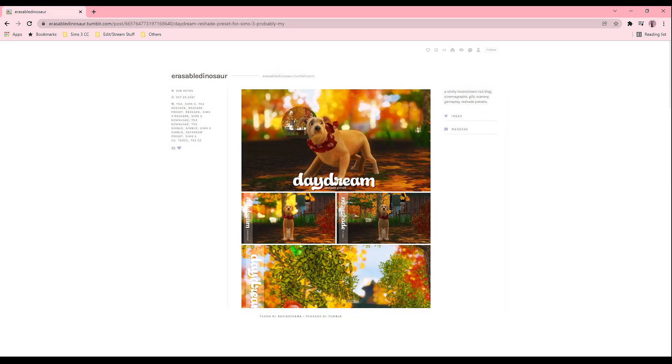The moment you've all been waiting for — reshade presets. This is another way to make your game look aesthetically appealing. Reshade presets are lifesavers and I feel like reshades are the reason my game looks brighter and more vibrant. The reshade I am currently using is called Daydream by Erasable Dinosaur. This reshade preset is great, however reshades should typically be used for taking pictures and not for gameplay because reshades are super heavy — though this one hasn't made my game lag or crash once. It's probably because I have a high-end gaming computer, so definitely use reshades at your own risk.